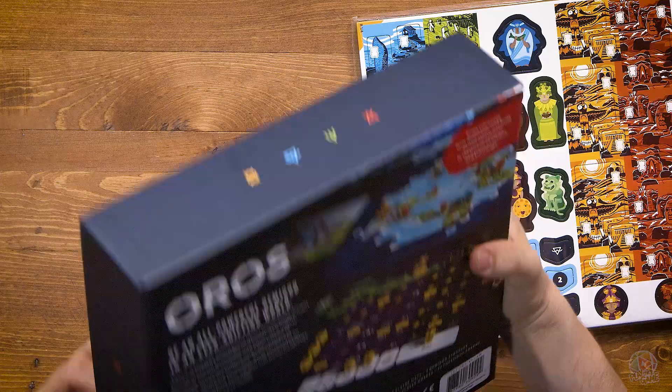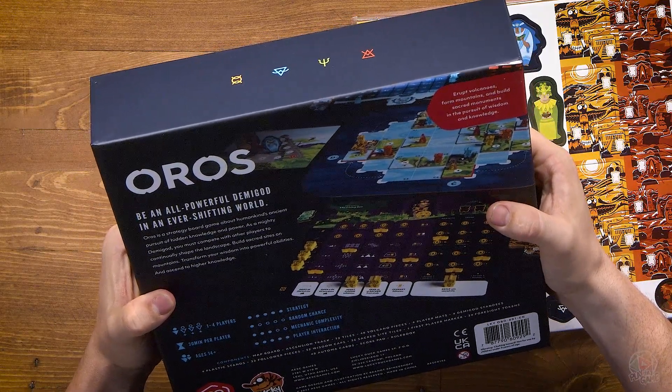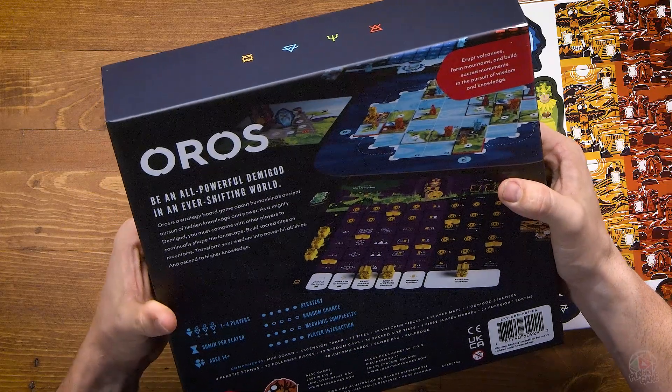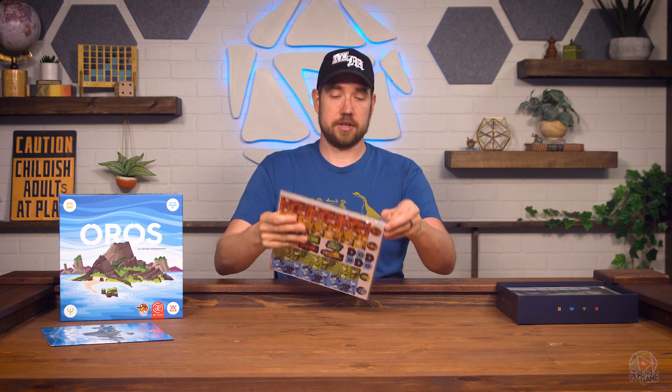I don't know much about this game — it was sent to us for review. It says: erupt volcanoes, form mountains, and build sacred monuments in the pursuit of wisdom and knowledge. We don't have to know how to play for this video; we just have to look at the stuff that's in the box.